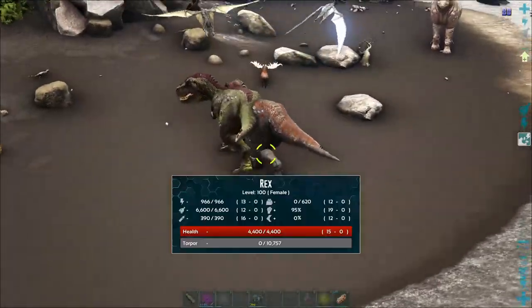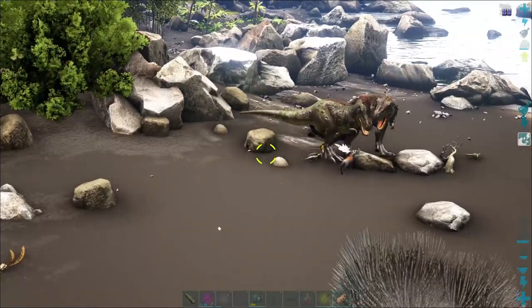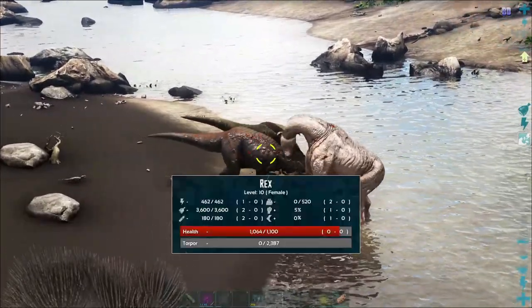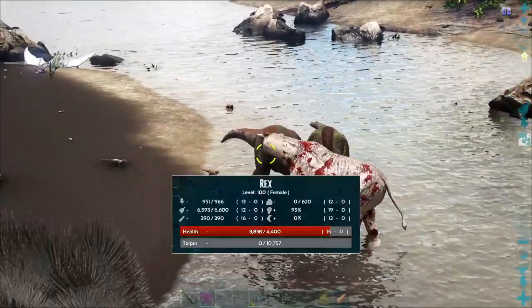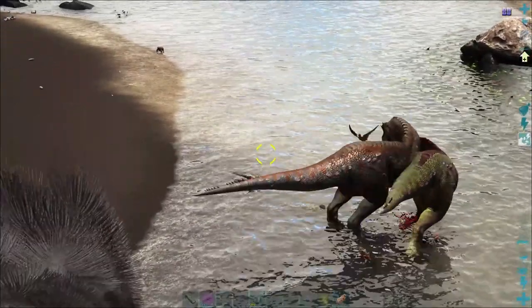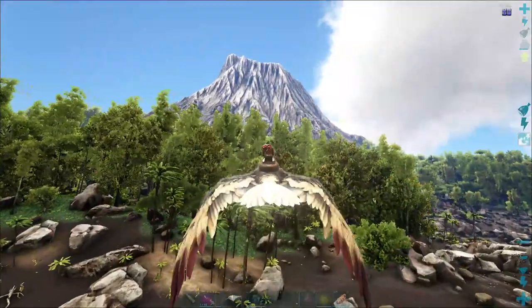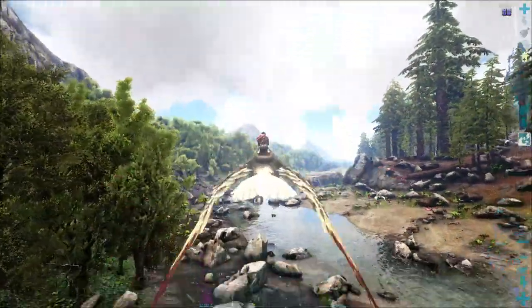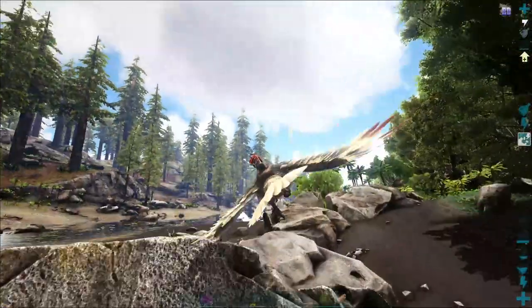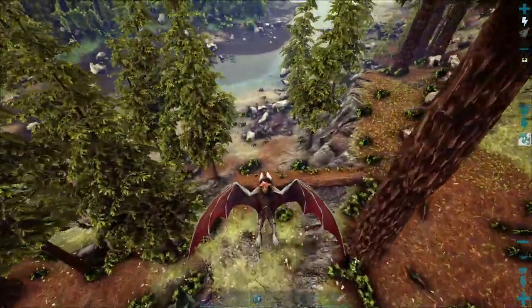You might be asking why I'm only going for level 100. We already got two really good stats on the male, so we technically don't need to worry about stamina — especially if they're going to be used for boss fights. We're going to get the 100 female mostly for her lower food stat — that's really all I need her for, so we can get more points allocated for different stuff. I wish I brought the Desmodus so I could shoot from the back. I've got to go quickly get the Desmodus. Alrighty, we got our Desmodus, we're in the air, and that Rex is somewhere down here.